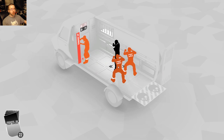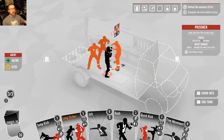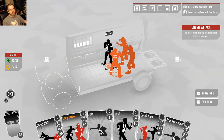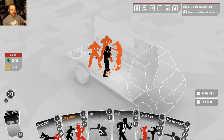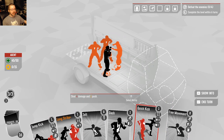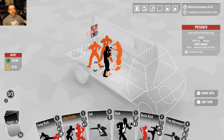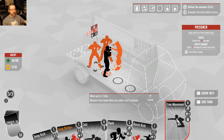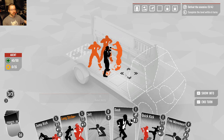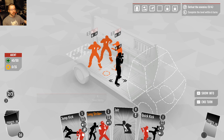Here we are — everyone in red is my enemy, and I am this dude in the suave suit, tailored I'm sure. I have these three men to dispose of. At the bottom are my cards, very important, and movement, very important, because right now they're going to punch me and it's not going to be pretty. My first order of business is to get out of the way — I can dash here.